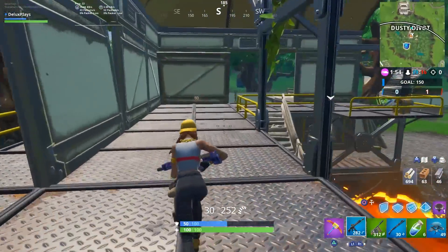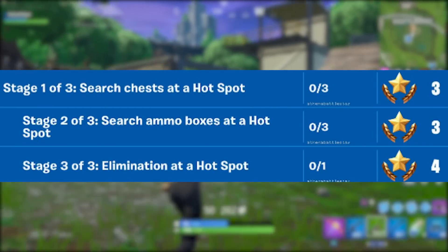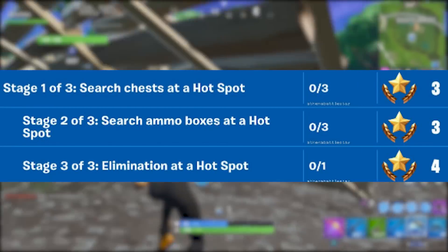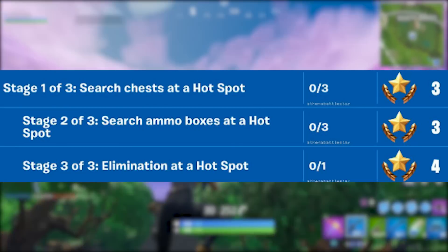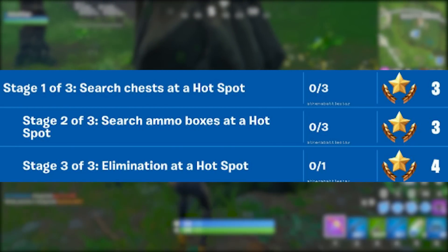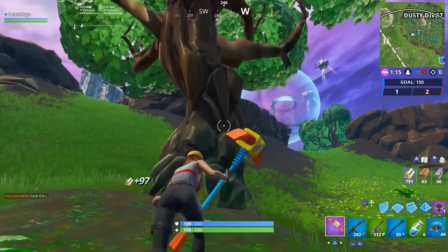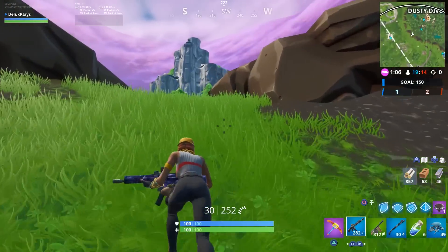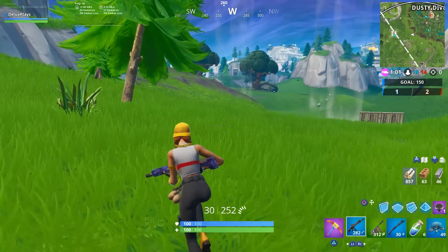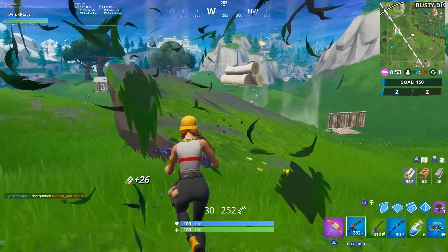Challenge number 3 is yet another staged challenge — you cannot complete more than one stage per match. Stage 1 is search 3 chests at a hotspot, stage 2 is search 3 ammo boxes at a hotspot, and stage 3 is get 1 elimination at a hotspot. The hotspots are the areas on the map with the golden name, where you'll also find various loot carriers floating around. This one is probably going to be one of the harder challenges this week, as a ton of players are going to be landing at hotspots, so knowing the chest and ammo box spawns and having a route will definitely help.